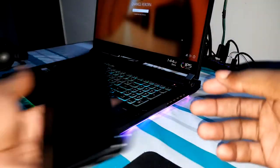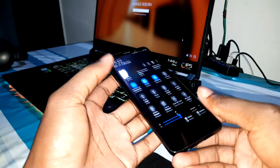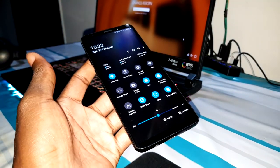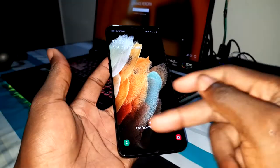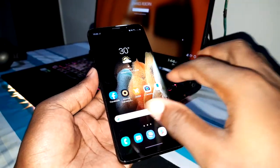Good morning and welcome. This is the Samsung Galaxy S9 Plus. As you can see, I run Android 10 and it's working really well. Today I decided to change everything — the theme, the wallpaper, the purpose — all of it, because I need something different.